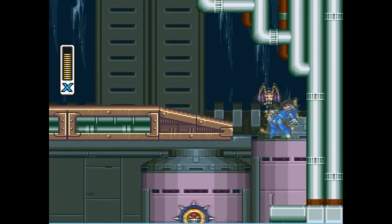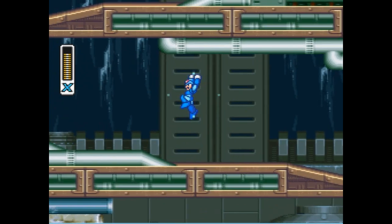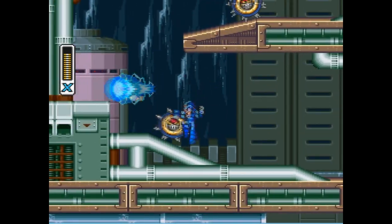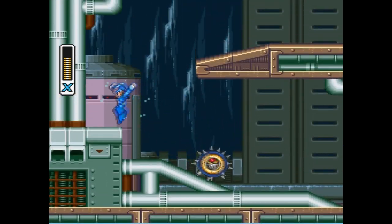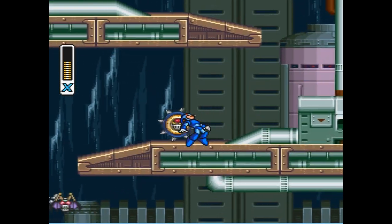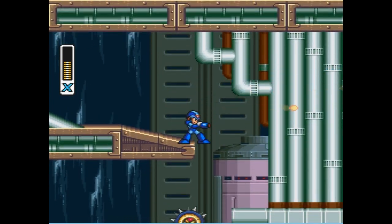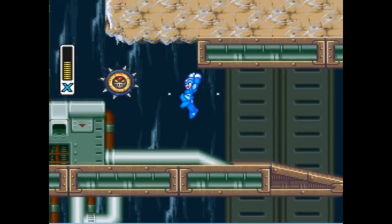Also, if you didn't see last time, a new thing in Mega Man X is that X can wall jump — pretty cool, gives you a little more versatility. Jump up, jump down, jump up and hit. If we were playing the PSP version, there'd be a little secret here — maybe in the area below, I'm not 100% sure.